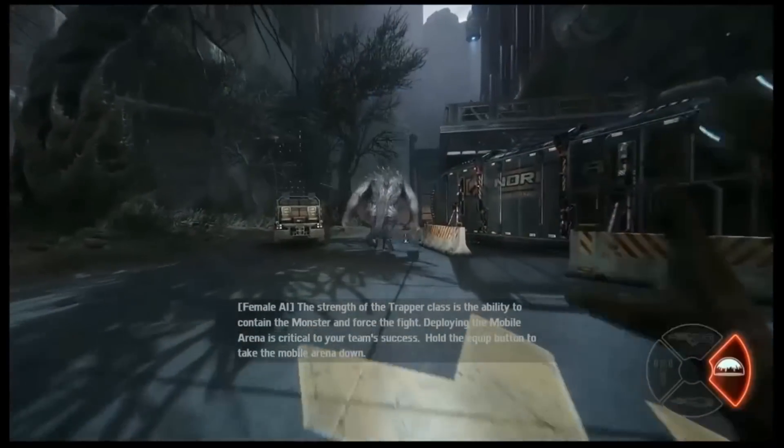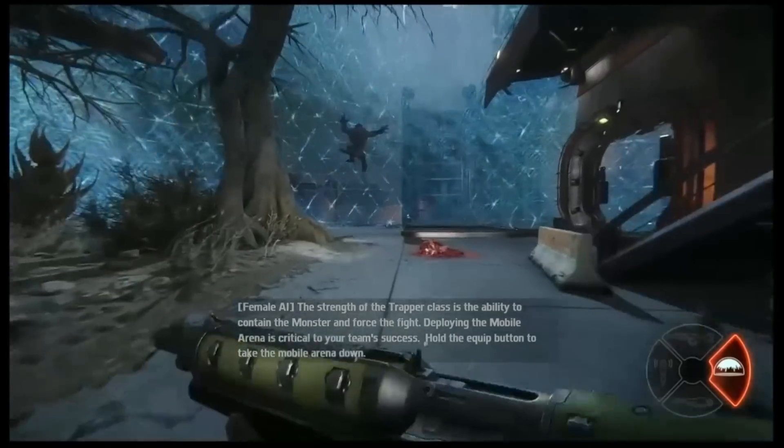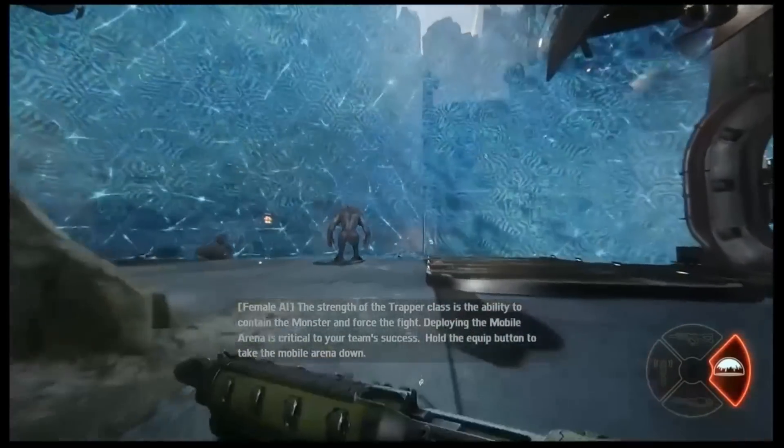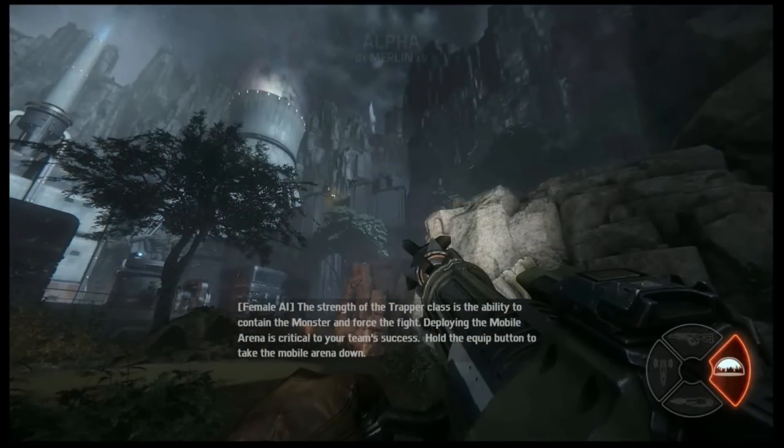The strength of the Trapper class is the ability to contain the monster and force the fight. Deploying the mobile arena is critical to your team's success. Hold the equip button to take the mobile arena down.